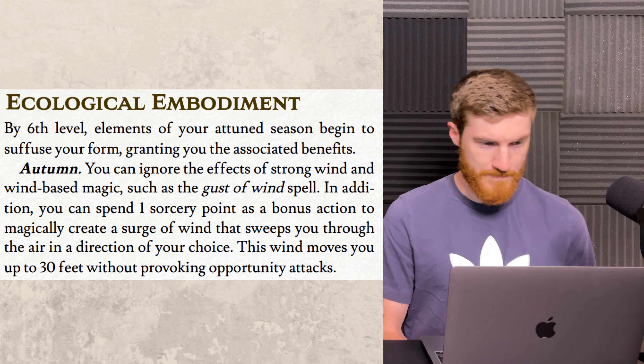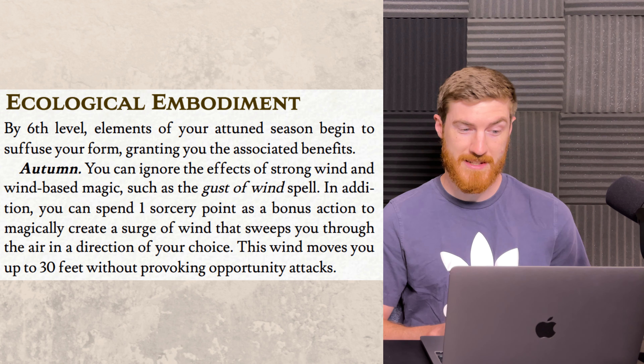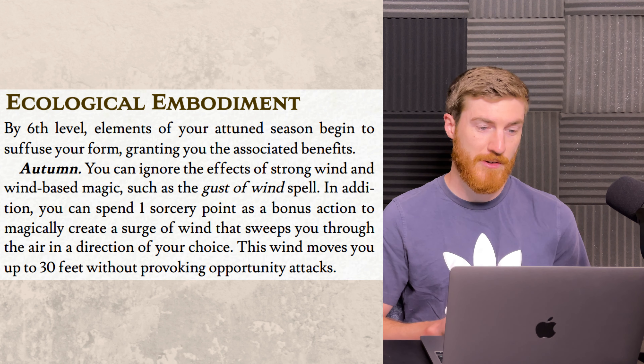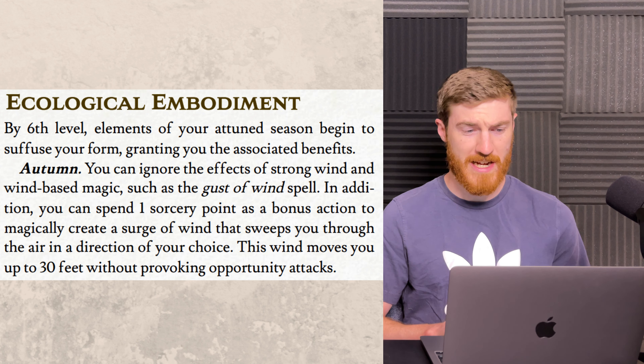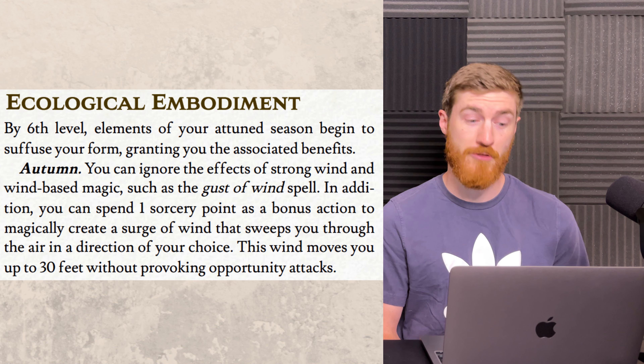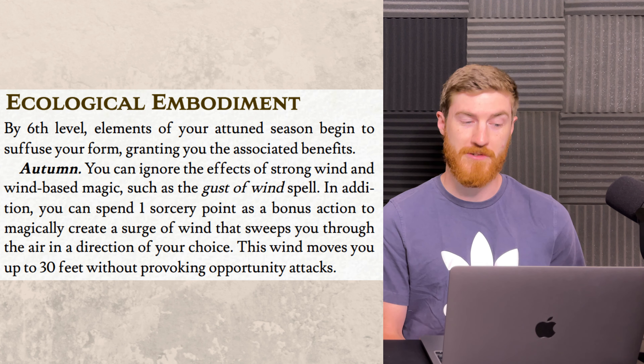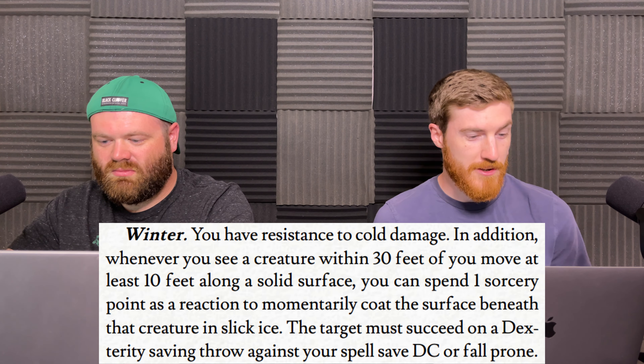At sixth level we start getting some more options for your seasonal attunement. If you are attuned to autumn, you can ignore the effects of strong wind and wind-based magic such as the Gust of Wind spell. In addition, you can spend one sorcery point as a bonus action to magically create a surge of wind that sweeps you through the air in a direction of your choice, moving you up to 30 feet without provoking opportunity attacks.